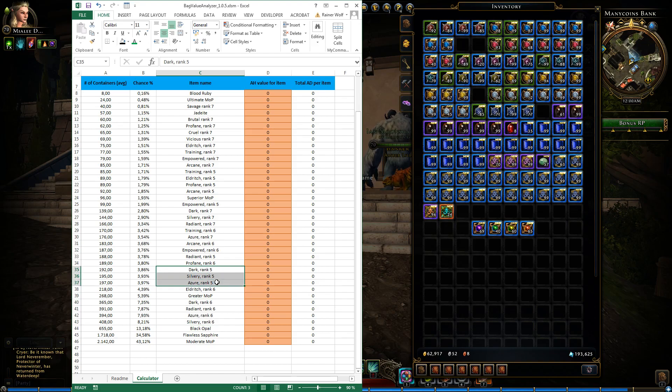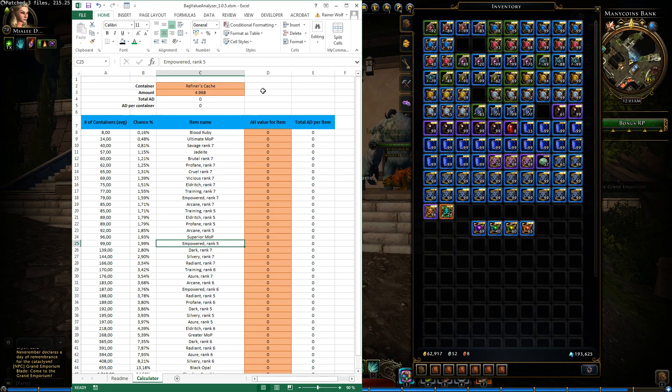Dark, Silvery, Azure, and Radiant rank 5s are in here too. So it's all basically the same pattern: least rank 7, then rank 5, then rank 6. That covers the new refinement cache. I will make this update available — it's update 1 or 5. If you have any remarks or suggestions on what to investigate next, feel free to leave a comment below, don't forget to subscribe, and thank you so much for watching. See you in the next video.